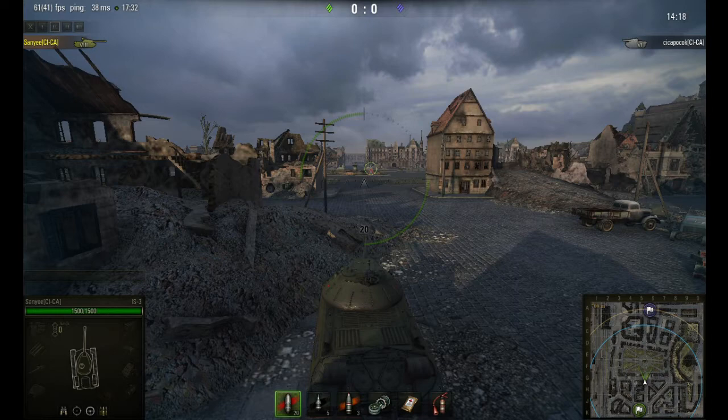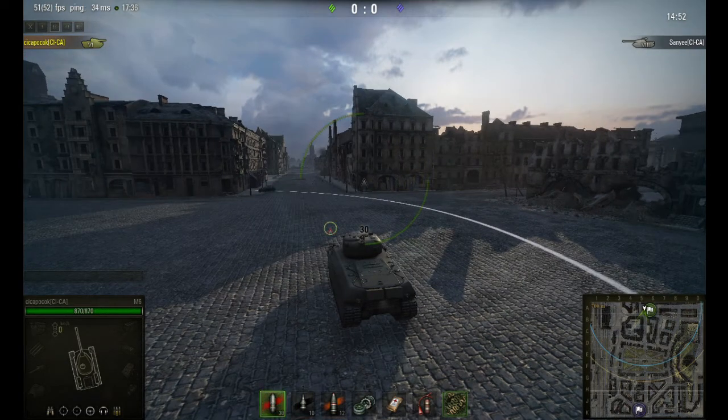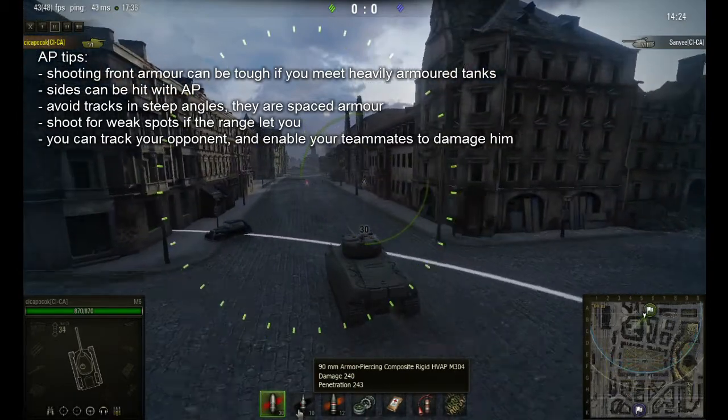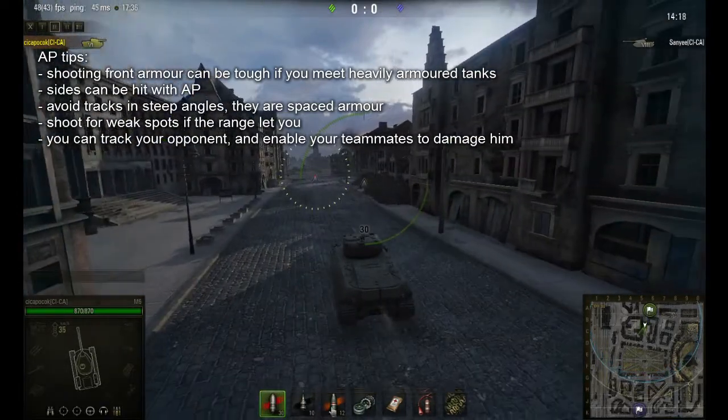Let's concentrate on what type of ammunition you should shoot in what situations. As you can see, the layout for the ammunition is the same as on the IS-3. The M6 has a selection of armor-piercing with average penetration of 160, armor-piercing composite rigid with average penetration of 243 — which is almost tier 10 heavy gun penetration. My E-75 has only 3 more millimeters of penetration on average, so it's pretty decent. And it has HE with higher damage.